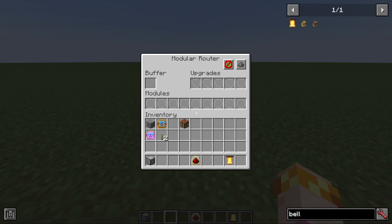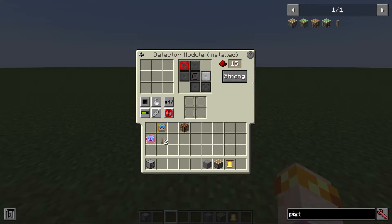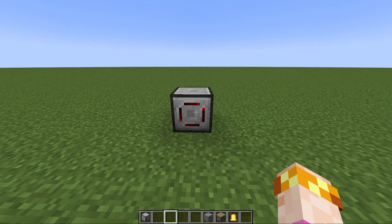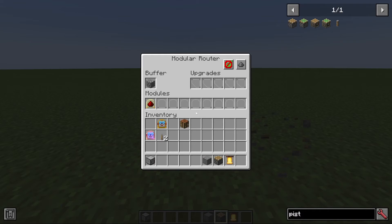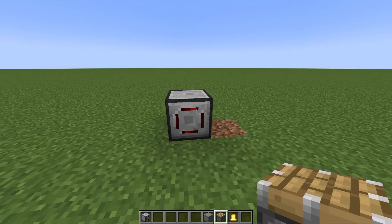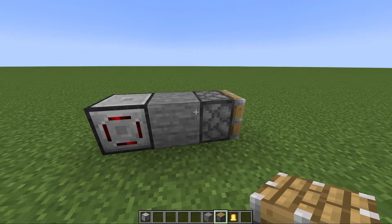The detector module is a module that will detect if there is an item in the router's buffer. If it matches the filter and there is an item, it will produce a redstone signal. It's a directional module, so you pick which direction the redstone signal is sent. You can also choose the exact intensity of the signal and whether it's a strong or weak signal. A strong signal will power a block; a weak signal will only power an adjacent device such as a piston. For example, this detector module will send out a signal level of 15 that is strong to the right when there's any item in the buffer.